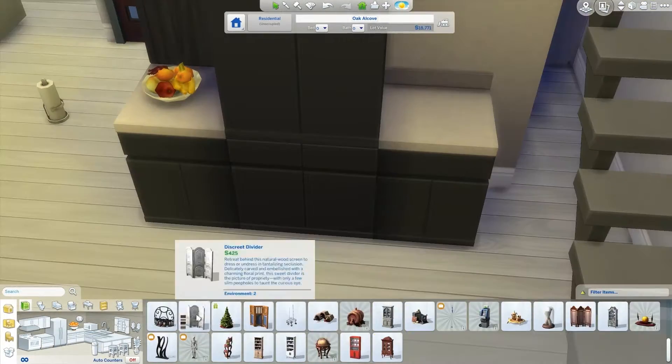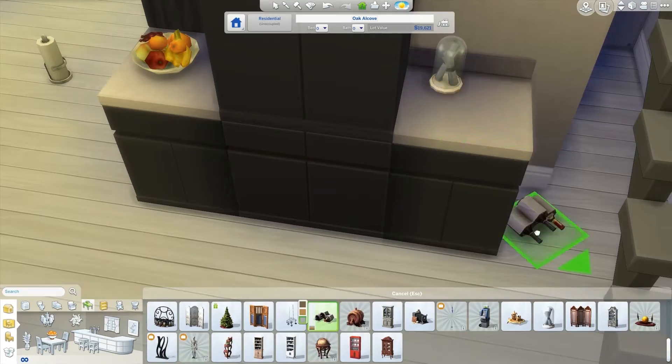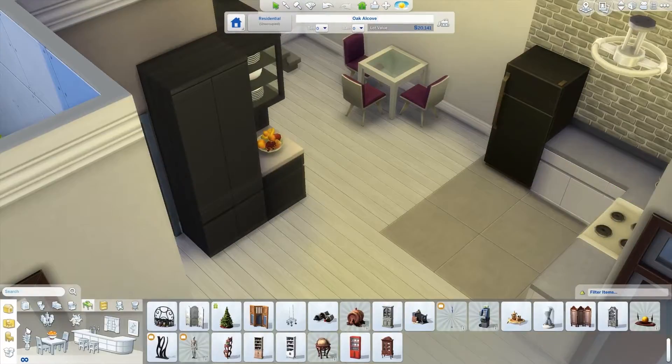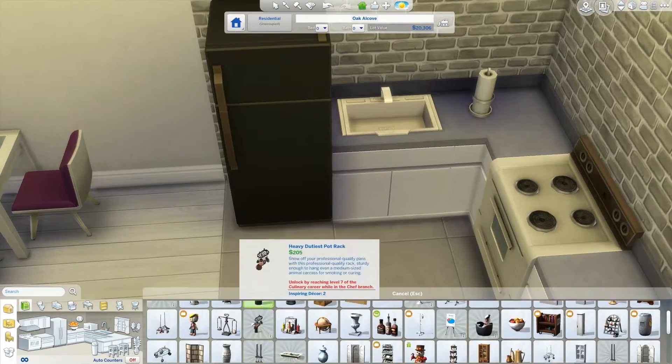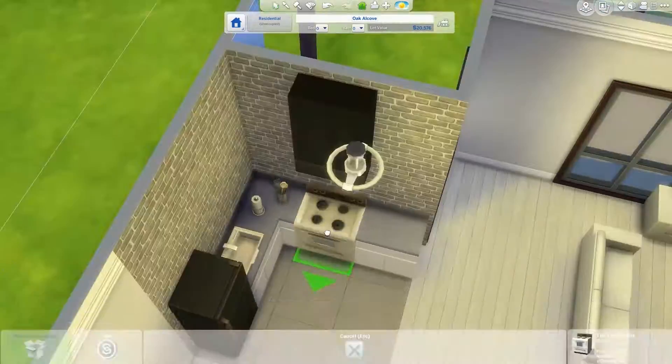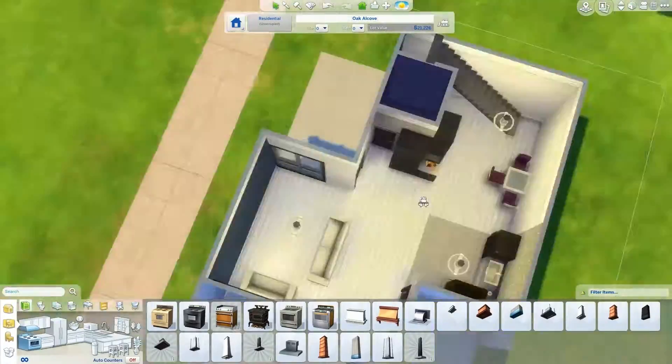Then I thought I have some money, let's put decorations to make it look more like a house with sims living in it. But it wasn't long before I realized that the last decoration I put was costing more than the kitchen. I put a few decorations in the kitchen to make it feel more like a kitchen and less like stuff thrown together.